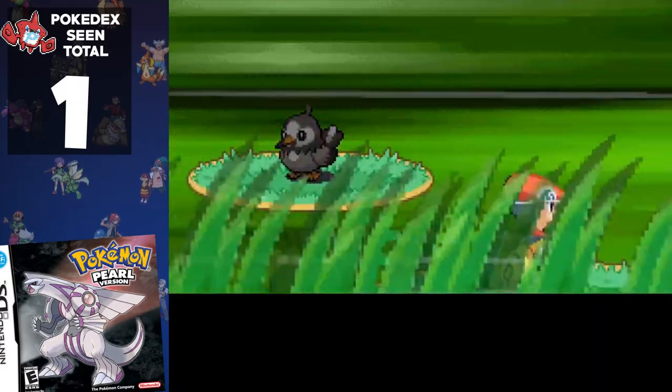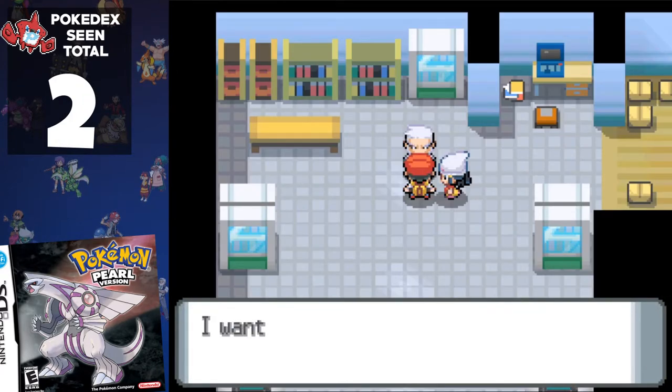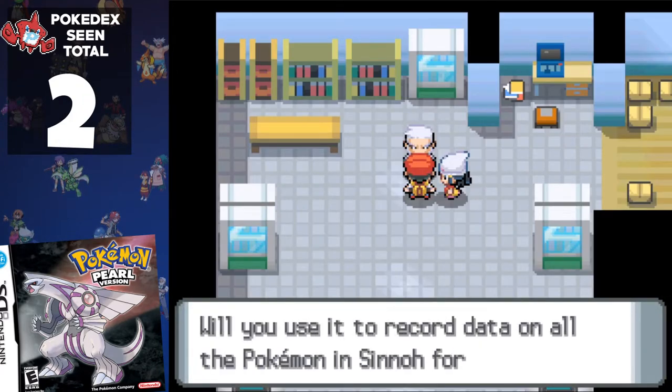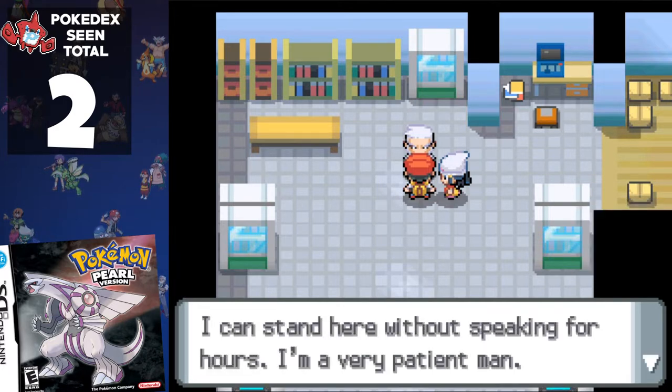With our starter in hand, we have our first mandatory battle against a wild Starly. Our first task is to meet up with a professor who hands us his Pokédex, which isn't going to get filled up, unlike our rival's mum. He's a bit glum — I don't think that joke went down too well — but good ol' Professor Rowan.